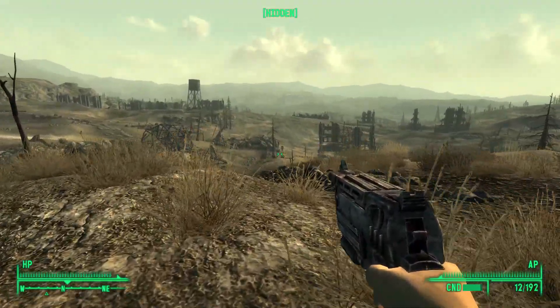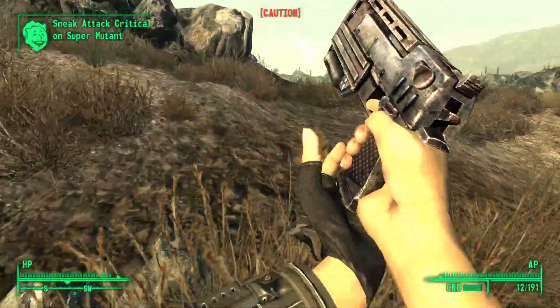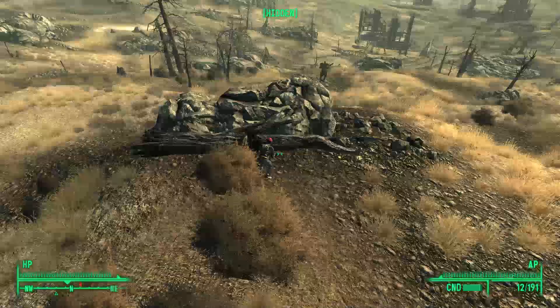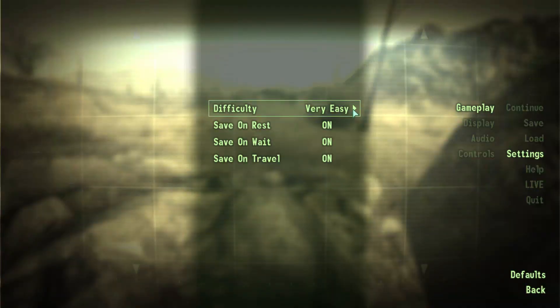A little further away I noticed two super mutants and thought it was a good idea to see how difficult they were going to be — Vault 87 was a thing, after all. After getting shot, the super mutants started running toward where the bullet was fired from. This led me to run further back and wait for them to calm down so I could shoot them in the back. I did this for both of them, then increased the difficulty.